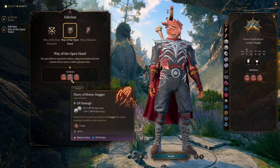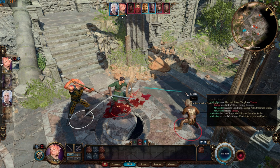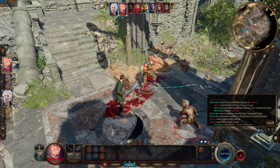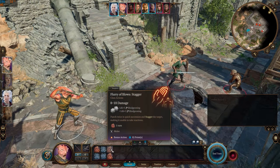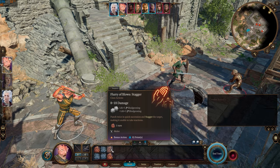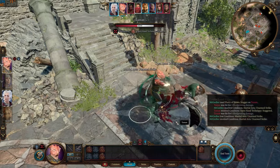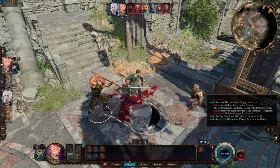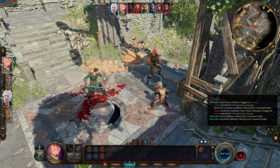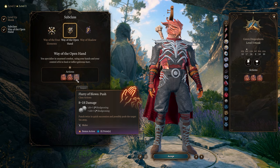Stagger prevents an enemy from making reactions for one turn. Running past an enemy allows them to use their reaction to perform an opportunity attack — you can prevent this by hitting them with Flurry of Blows to stagger them first. Flurry of Blows Push will push enemies 5 meters away from the monk.